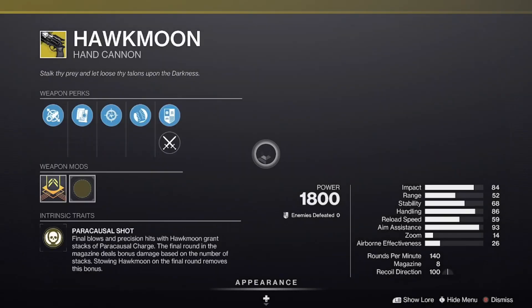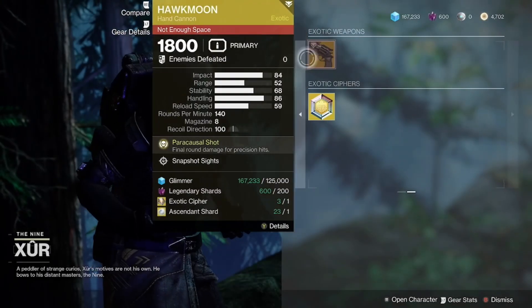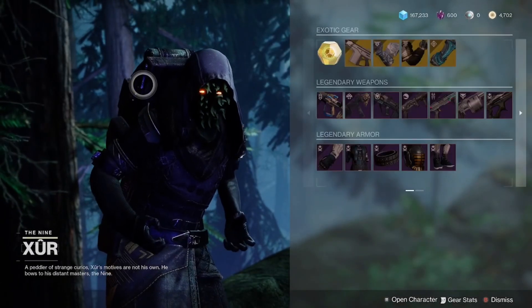We also have the Hawk Moon with Snapshot Sights — a good roll here on the Hawk Moon. If you are lacking it or looking for this roll, swing by Xur and pick it up. All in all, guardians, that will be your Xur recap for the weekend.